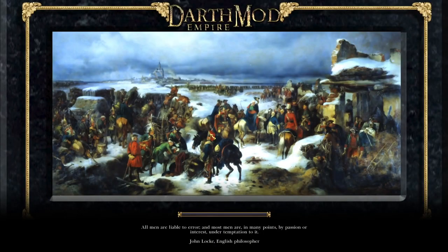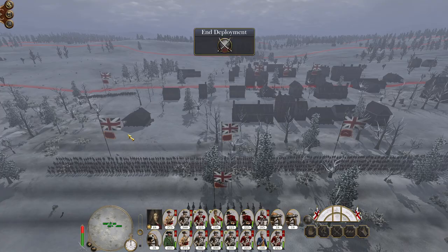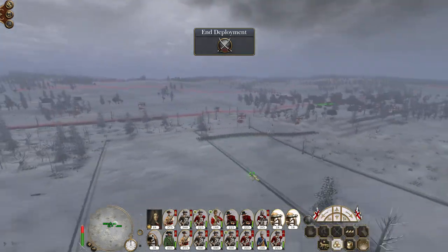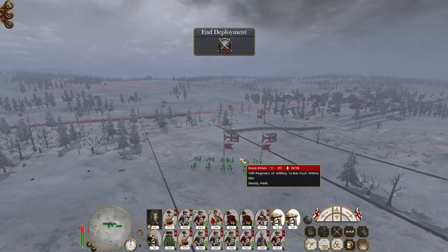All the while this is going on, I'm going to want to be recruiting troops from Boston to make sure I keep plugging any gaps that may emerge from my line, but there shouldn't be too many. The 13 Colonies has the ability to cause some issues but I don't foresee a significant strategic challenge to us. This is a bit of a funky deployment zone so let's get the artillery up on the hill.